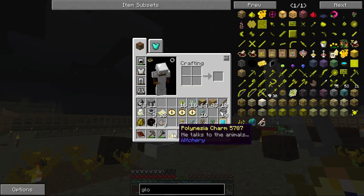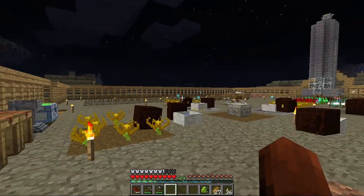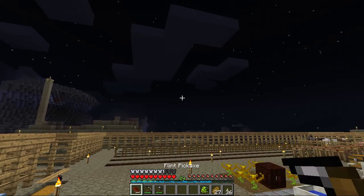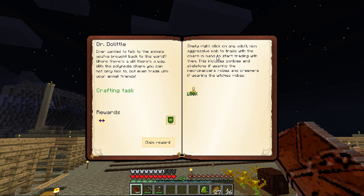It clicks - looks like I put it on a bracelet or something. I don't know, we'll figure that out. Actually, I bet it tells us. Let's do what Skye always tells us to do - read the quest. Simple right-click on any adult non-aggressive mob to trade with the charm in hand.